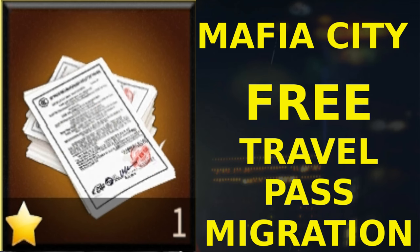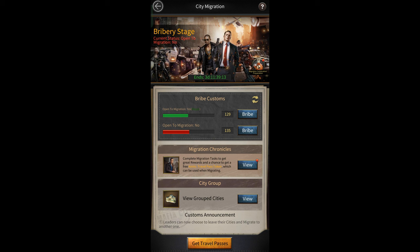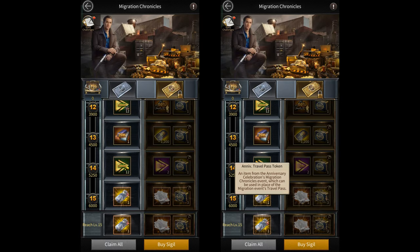Recently I made a video on how there was going to be a free travel pass this migration. At first it did seem that players were going to get a free travel pass during this migration event. If you open the migration event you'll notice that there's a new event within it called the Migration Chronicles event. This is similar to those treasure events and the goal is to get to level 15 to get this anniversary travel pass token, which can be used in place of a travel pass.